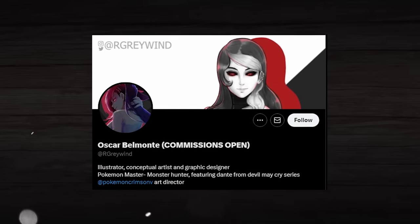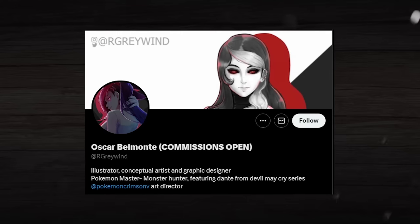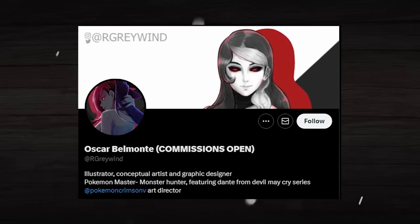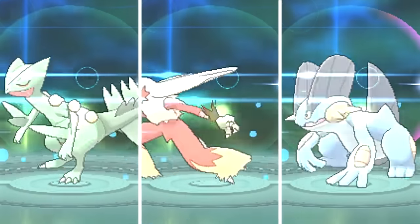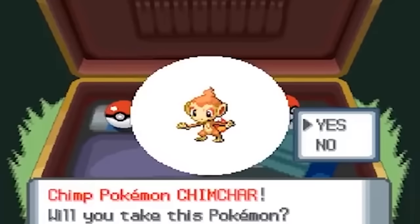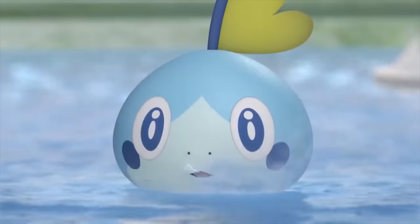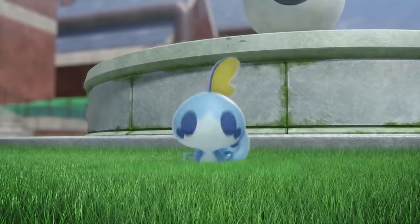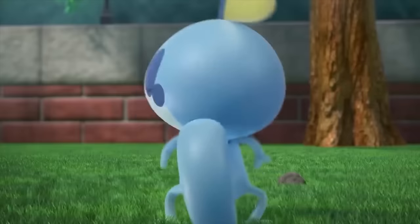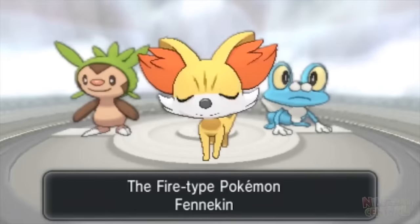The artwork of the designs in this video was drawn by my good friend Oscar Belmonte — you can check him out with the links in the description because he does great work. I've selected three starters to showcase in this video; they're in no particular order, just the ones I felt like doing. This could potentially become a series if this video does well, so be sure to leave a like and a comment if you want to see more. The first starter we're tackling today is the Fennekin line.